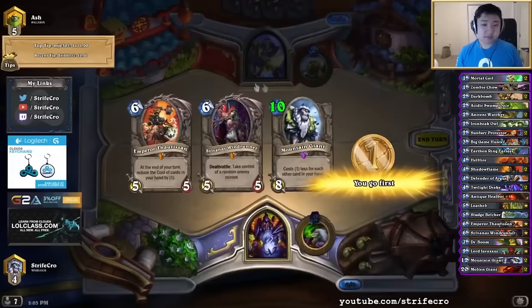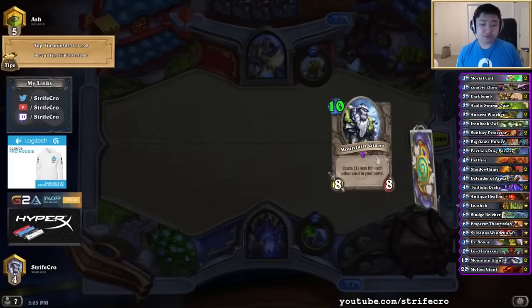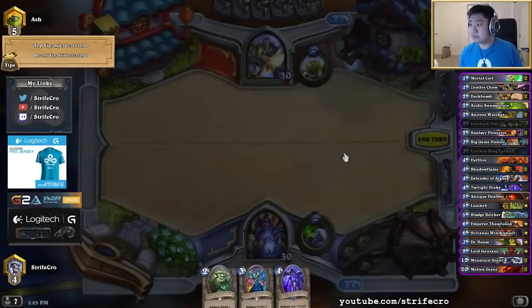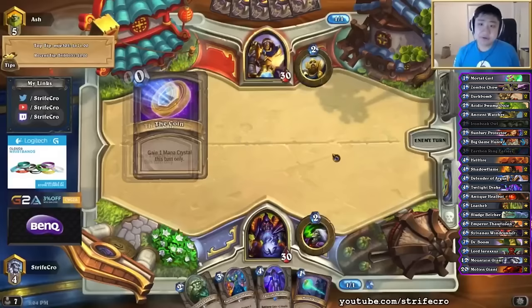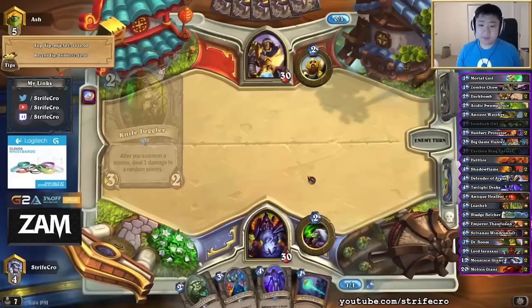This matchup I like to get zombie chow, mortal coils, dark bomb, hellfire, and molten giant. I like drake a lot more than giant. I probably have to play stuff early. This is a good hand. He didn't play all his stuff last turn — he didn't miss anything. I guess he just DC'd anyways.